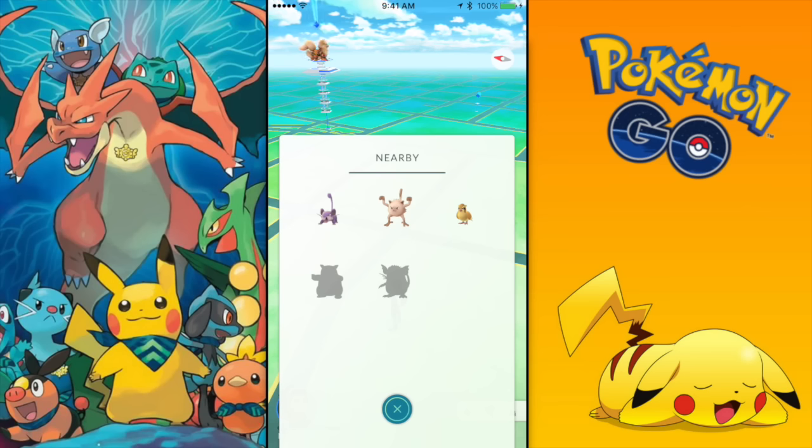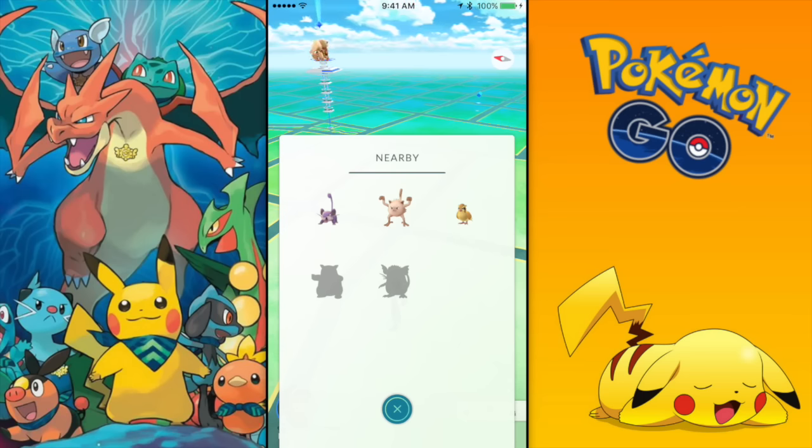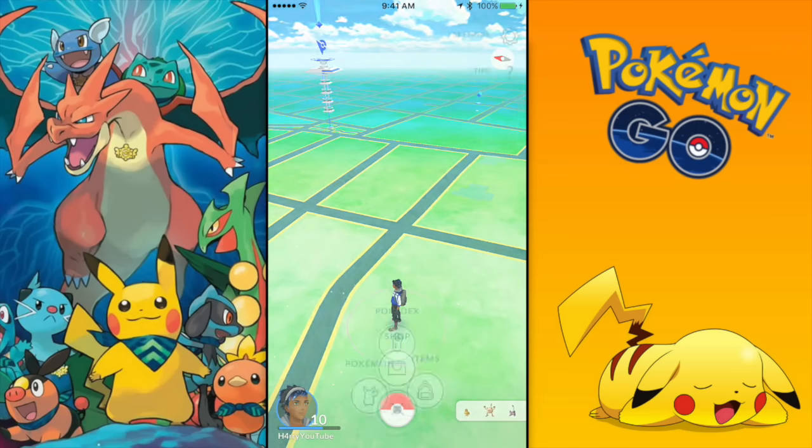But why would they remove the footprints? That's so stupid. I think they're going to bring them back with the next update — they're probably working on them right now. And overall, everybody in the community is pissed off because now the only way to find a nearby Pokemon is by just walking endlessly without having a single hint.